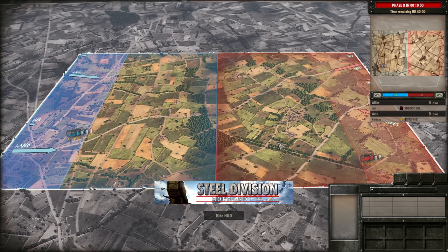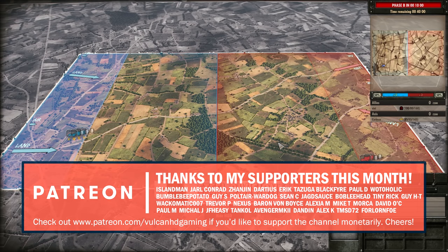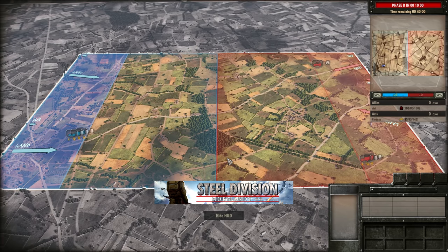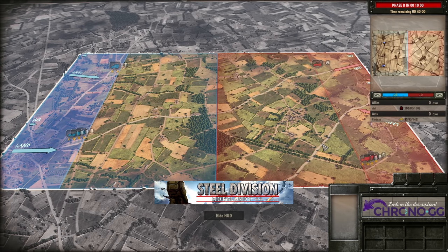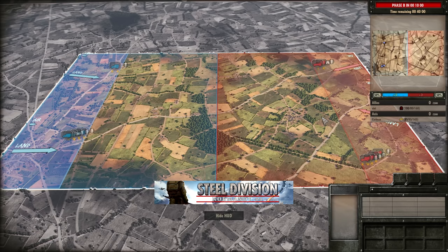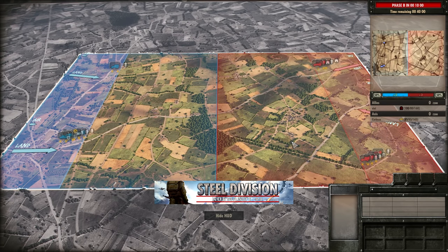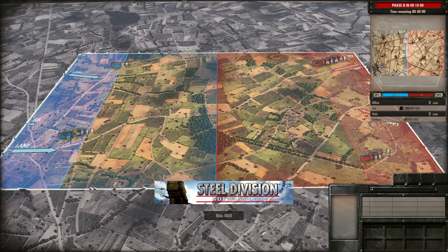Hello guys and welcome to a new Steel Division video by me, Vulcan. Today we have UIUI vs Corbo in round 1 of the first North American tournament. We're going to be seeing Command Le Vent, and on the Allied side we have the 1st SSB under command of UIUI. On the Axis side, Corbo is bringing out the 3rd Fallschirmjäger — certainly something to point out early on. Corbo is well known for playing the 3rd Fallschirmjäger very, very well, so we are in for a show.